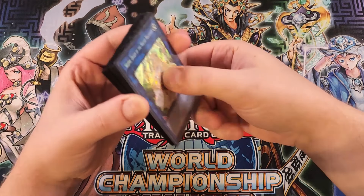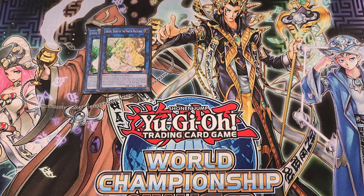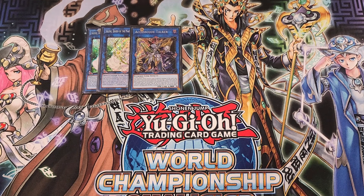For the extra deck, we start with two copies of Selene. I actually considered playing three, but two is the right number — you can remove three spell counters from Selene to special summon a spellcaster back from your graveyard, and her arrows are amazing. A single copy of Access Code Talker to pop multiple cards on the field and help go in for game, coming out absolutely massive.